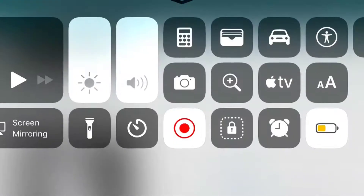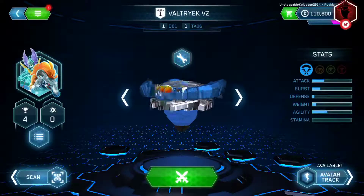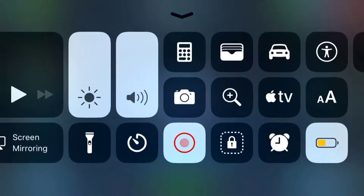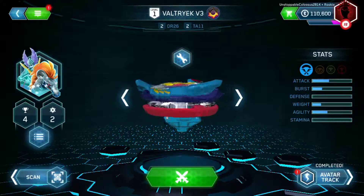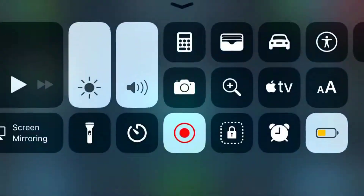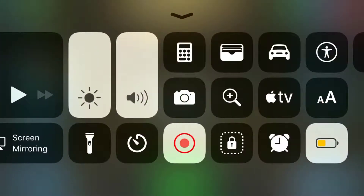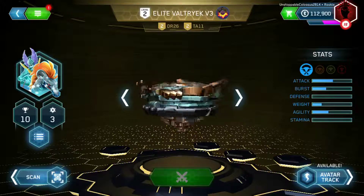Geez, Hasbro was obsessed with Valttriak. You wanna know why? There's Valttriak the prototype Bey, Valttriak V2, Valttriak V3, Strike Valttriak, and Elite Valttriak — that is five Valtteriaks in this game! And to top it off, Elite Valttriak doesn't have any other skins!